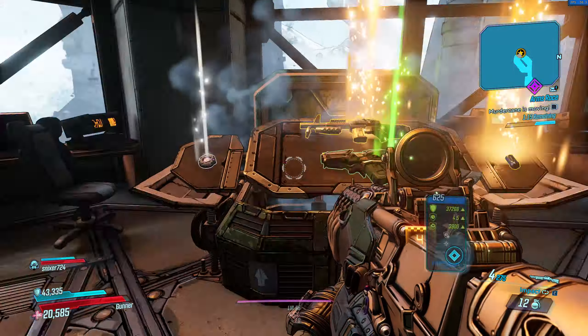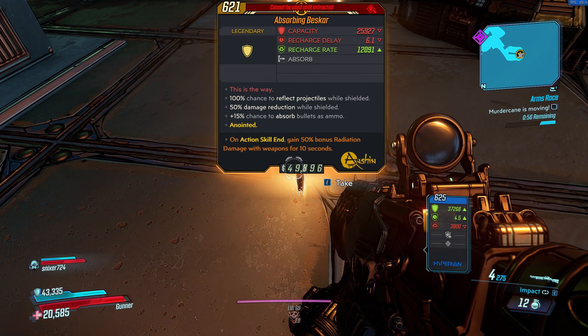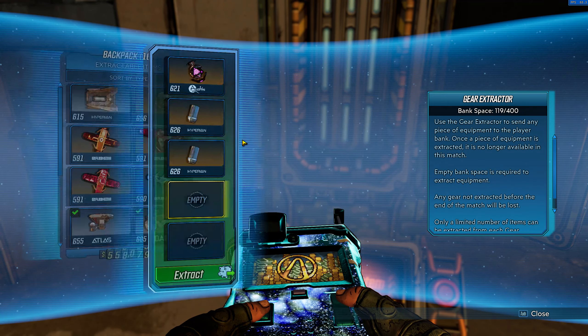And these chests will be where you find the best scar. And there it is — best scar. It's a pretty damn good shield. And of course with all Arms Race gear, don't forget to extract it, otherwise you won't get to keep it.